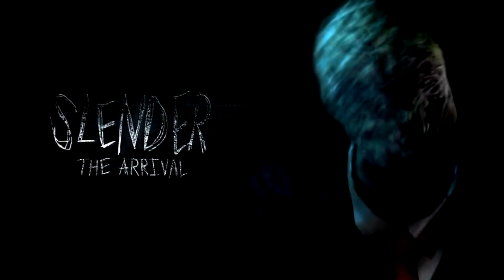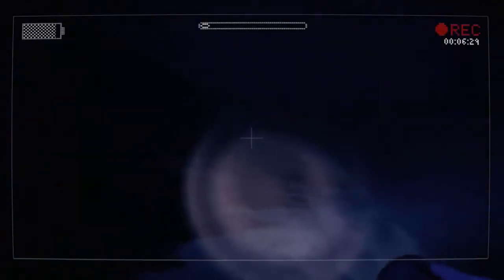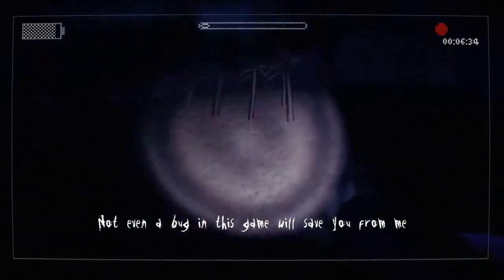Number 2: Slender: The Arrival. There's not really any reason to play a horror game if you're going to avoid all the scares, but some players thought otherwise. In Slender: The Arrival, there was an exploit where if you walked outside the borders of the map, you couldn't be caught by any monsters, allowing you to walk through levels without opposition. The developers didn't want anyone to escape the scares, so they installed a patch where if you tried to walk outside the map, the player would fall through the ground to their death, and then be greeted with Slender Man right up in their face with the message: 'Not even a bug in this game will save you from me.'